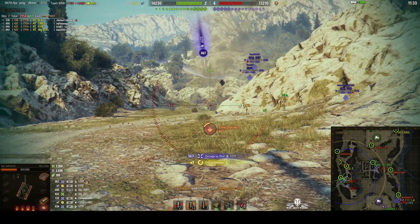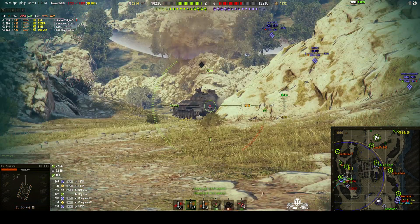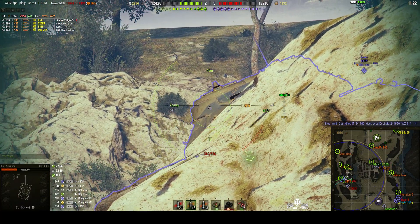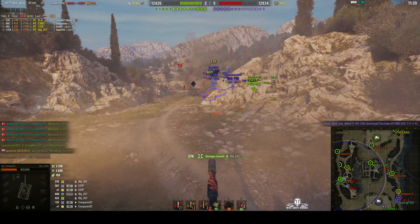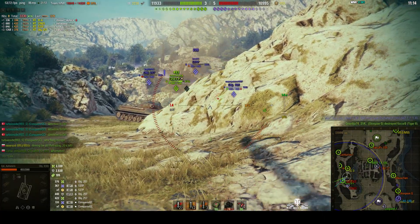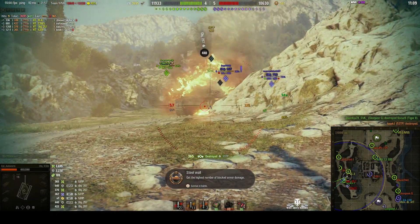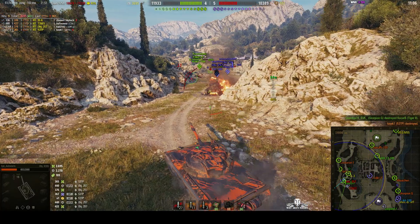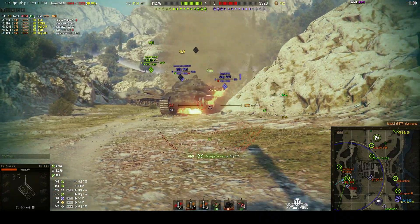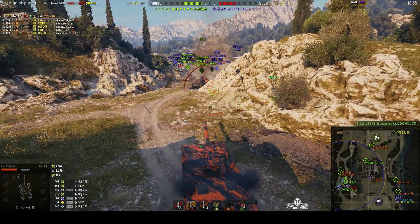The 42 TP is trying to get a round in; unfortunately we took a round from him. That 257 knows how to sidescrape — he's only offering us the side of the vehicle. We're trying to go for the cupola, and that works — 376. We pull in to avoid the return shots. The 53 TP comes forward and we wipe him out. We've also picked up a Steel Wall if we can survive. The enemy is now facing other tanks in close proximity. We get 469 on the 705, and the 257 has gone down.